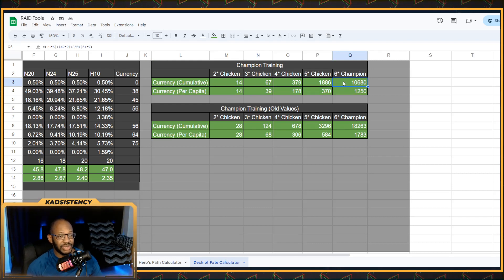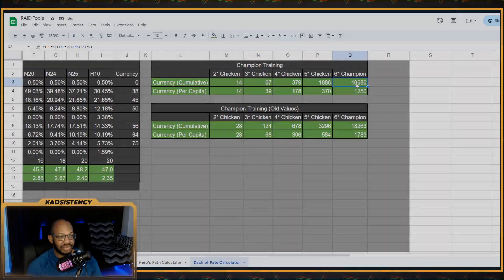Essentially what this equates to is that you can do about a quarter of the event by making one 6-star Champion all the way to level 60 from scratch. Since this event will take 5 days — pretty on par with a normal Champion Training event — if you were to make all the Chickens and rank up two 6-star Champions, you could roughly do about half the event, around 20,000-ish points, maybe a little extra from Sparring Pits and other things. Then you could also pull, say, 8 Sacreds — half of the 16 — and do the other half. So you could mix Champion Training and Sacred Shard pulls and get a decent return on your investment.